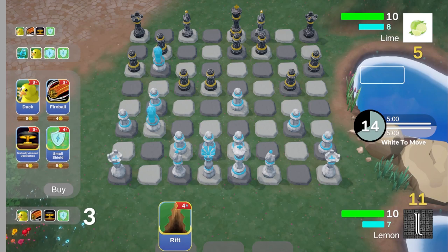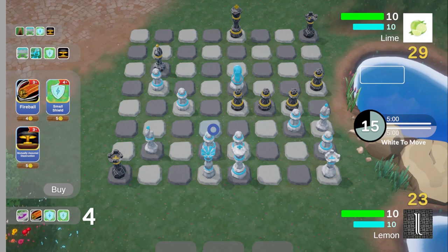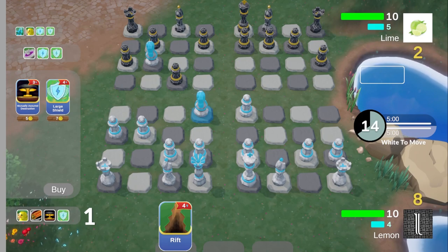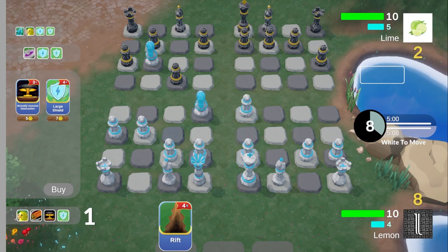The next two cards are my personal favorites: The Rift and Ceasefire. The Rift splits the board in half vertically, and Ceasefire splits it horizontally. These cards last for 3 turns, and can even be active at the same time, splitting the board into quarters. This leads to a lot of interesting situations where pieces are cut off from defending or attacking each other, and have significantly limited movement.